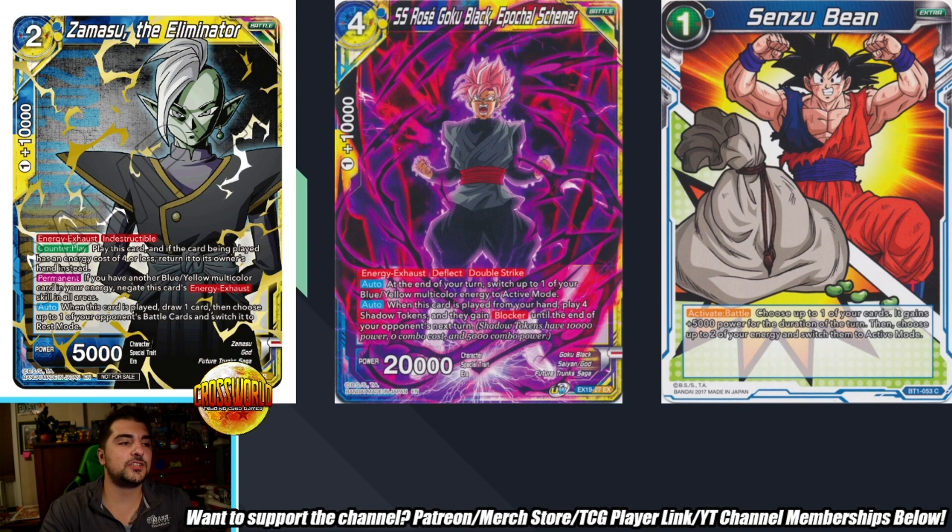SS Rose Goku Black is the card that kind of replaces Bojack. It doesn't do quite as much — Bojack really allowed you to play proactively and still keep energy up to do things during the opponent's turn. Rose Goku Black is still a way to be proactive, although you're not getting all that energy back. But the Blocker tokens you produce are going to allow you to be really really safe in that next turn. Without Bojack, the main thing you have to do with Blue-Yellow is be a lot more conservative with your energy — you can't spend energy offensively when you need to be interrupting your opponent on their turn.